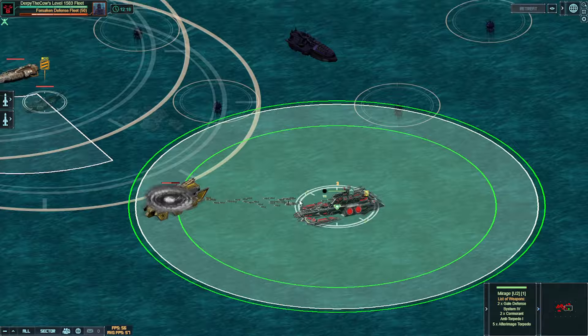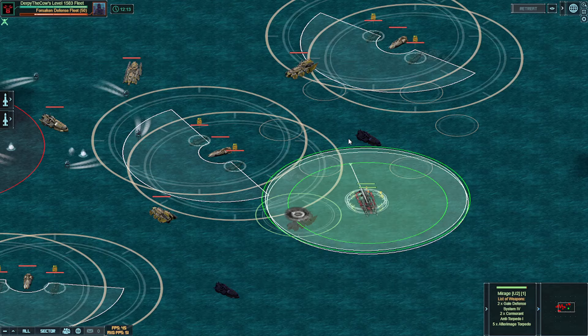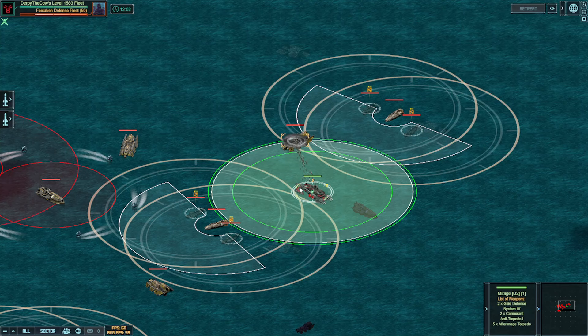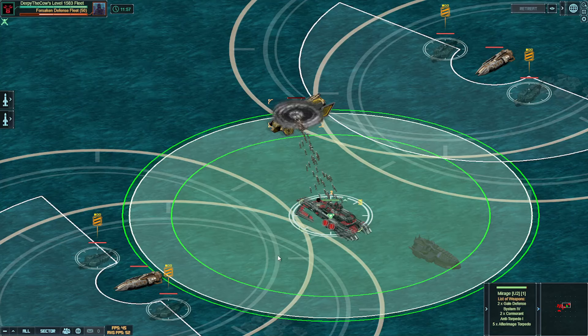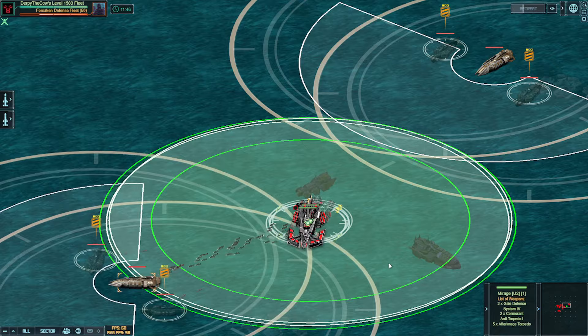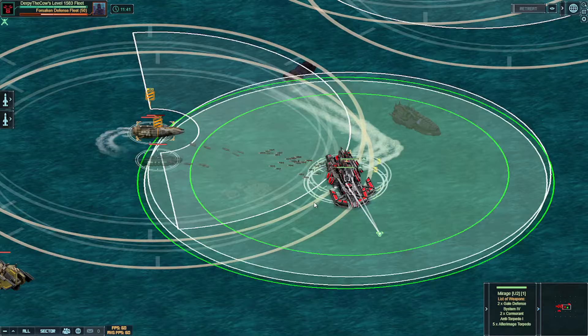The next thing I want to show you is the cormorant countermeasure, because this one is really interesting and is what you're actually going to end up using on your final fleet. To do this, I'm going to surface a few of these guys. Cormorants are going to fire — they're designed for use on your submarines and they'll fire when underwater perfectly. I am surfaced right here and as you can see, cormorants are firing. I am shooting at the incoming torpedoes. It's not a whole lot and it's hard to see.